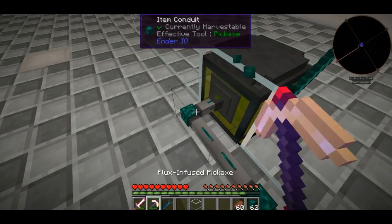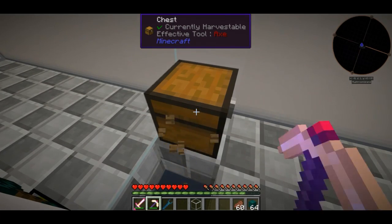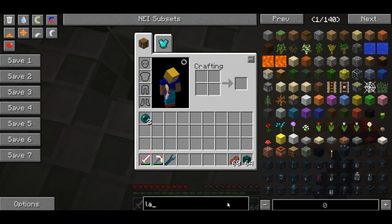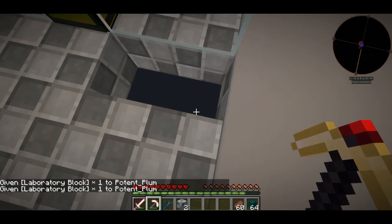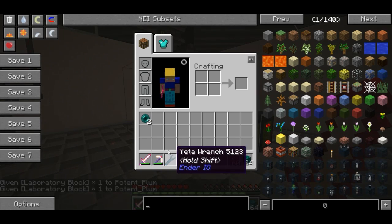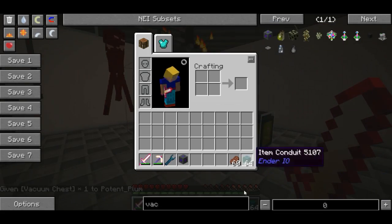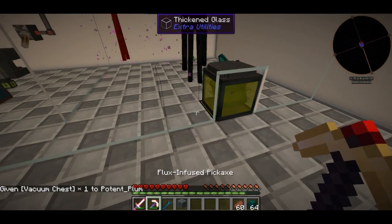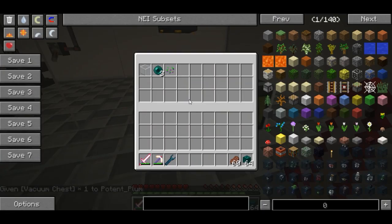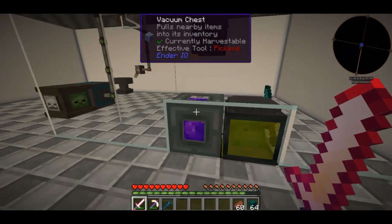In fact, I don't believe the items actually get put into this chest. So that's how I thought it would work. But what you're going to want to do, if you want to collect their items — as you can see, stuff is sitting on the floor and the Killer Joe is not really bothered about it — is get yourself something like a vacuum chest. Place your vacuum chest about here and he'll pull items towards it. You can see now he's sucking in those enderpearls, so it pulls nearby items into the inventory.